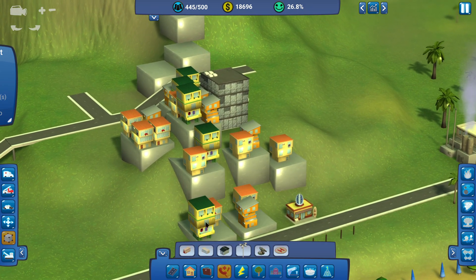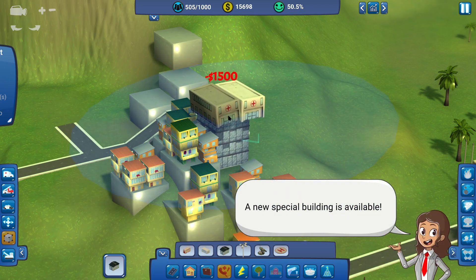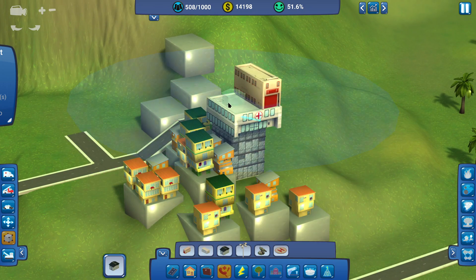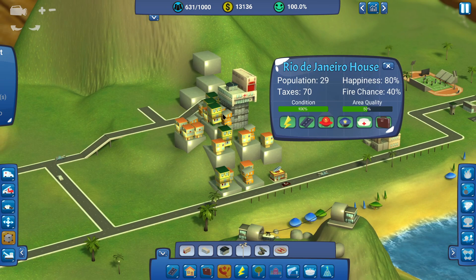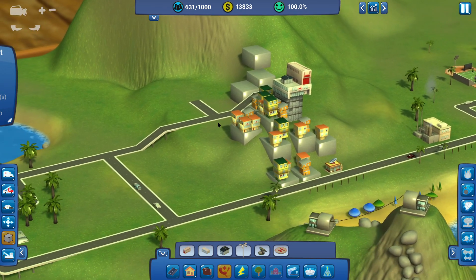The other thing that these guys will want to be happy will be their emergency services, which we can supply by just stacking them on top of this building. Hopefully that means all these guys will be happily paying tax and increasing the population — 100% happiness for those guys, which is nice to see.